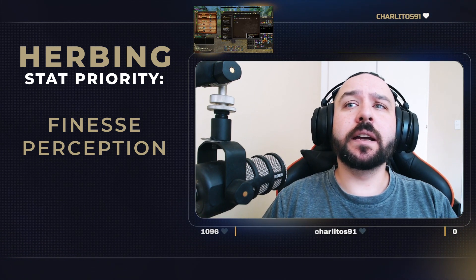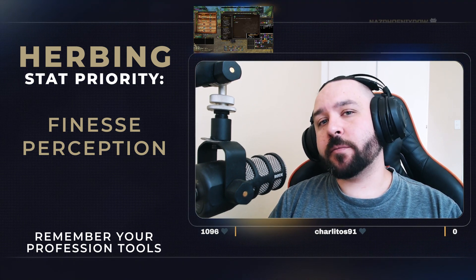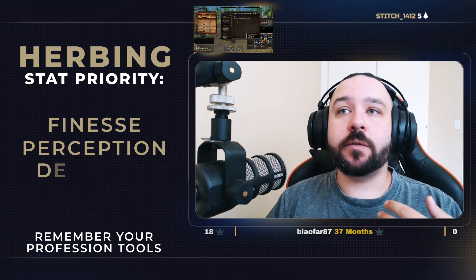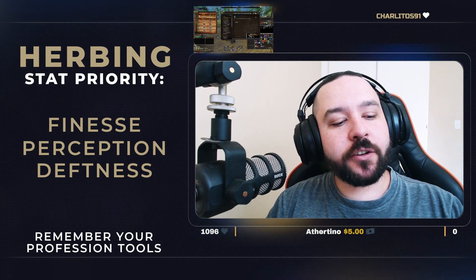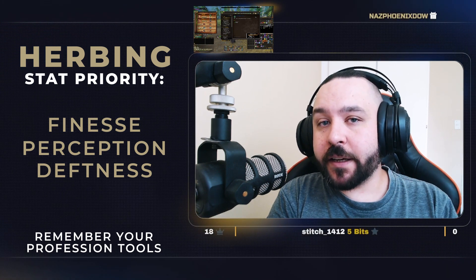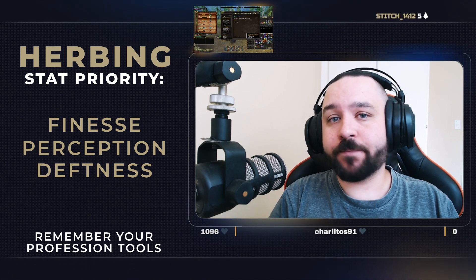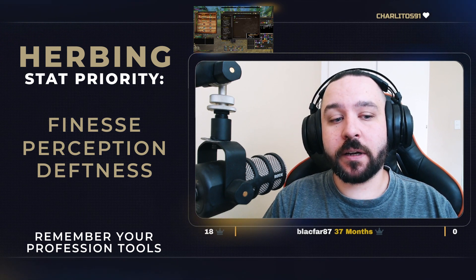Rousing essences get turned into the awakened versions, and that's where we make a good chunk of our gold. You want to look at getting yourself a Draconium Sickle, a Wildercloth Gardening Hat, and a Floral Basket, and run the stat priorities in this order: finesse, then perception, then deftness. If you can't get something double-statted for finesse and perception, deftness goes last — the reason being deftness was good at the beginning of the expansion when everything was expensive, but the markets have crashed and picking up more is now better than picking up things quickly.